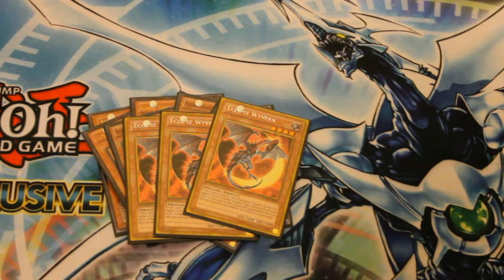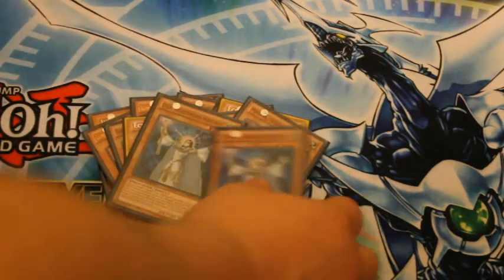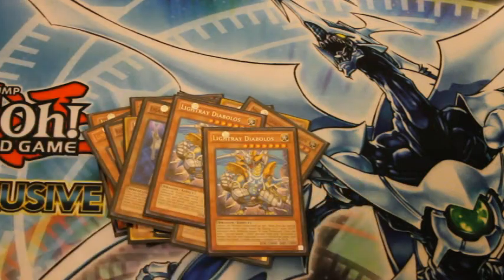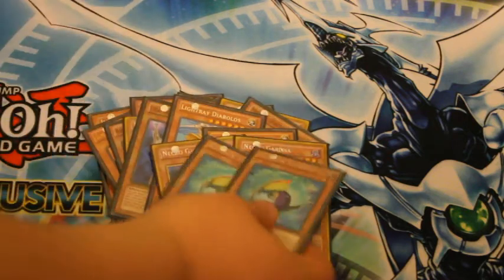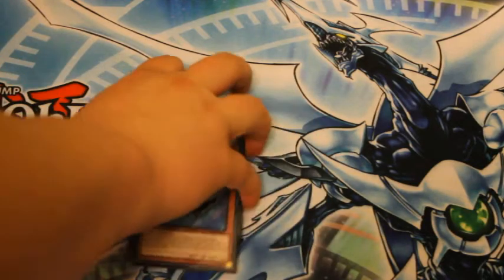Moving to the 2's: Double Minerva, Double Lyla, Double Diabolus, Double Necrogardener, and Double Rainbow Karibou. They are the defensive parts of my deck.